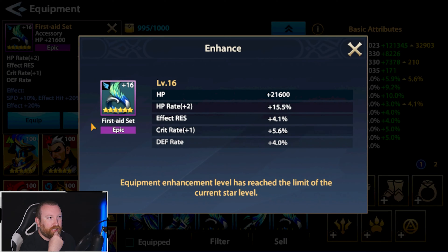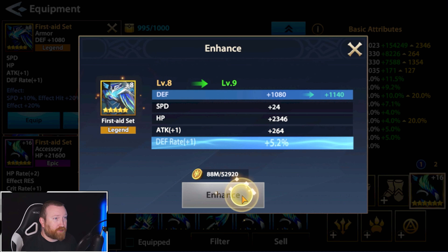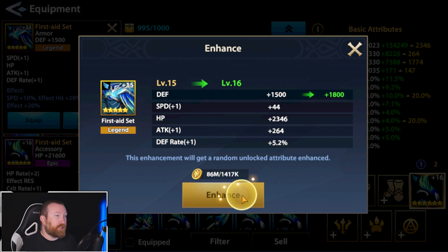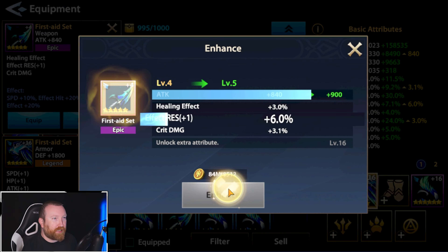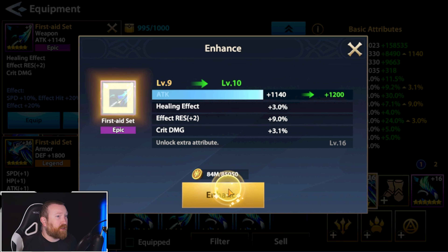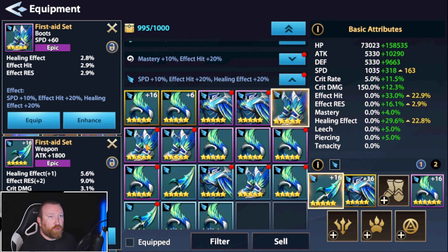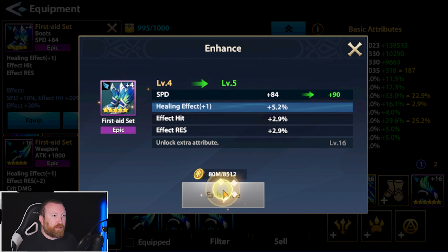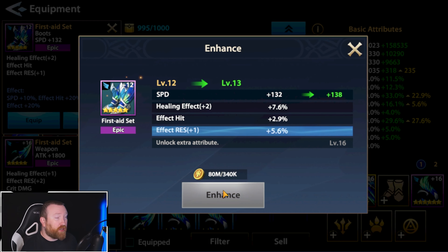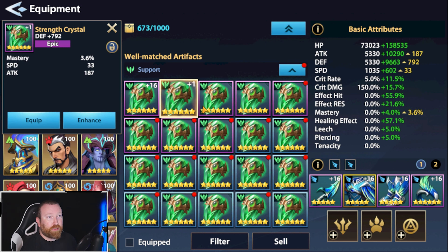That 15% HP rate looks solid for the ring slot. Let's enhance a full set of gear — HP, defense rate, and speed would be awesome. Going straight across the board: healing effect and effect resistance are both really good stats. We want to avoid crit damage. Healing effect is probably one of the most important things for this hero since we already have a lot of shielding.